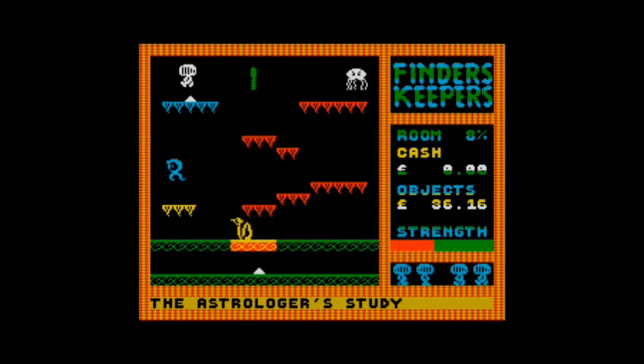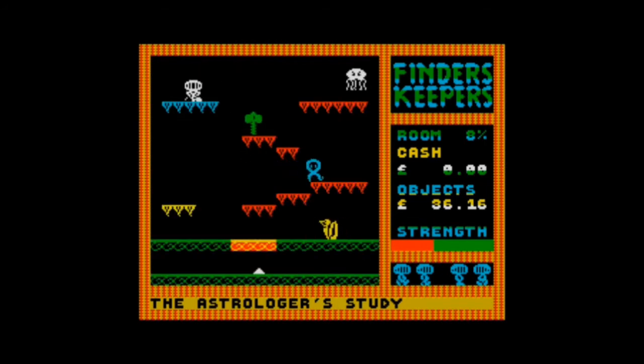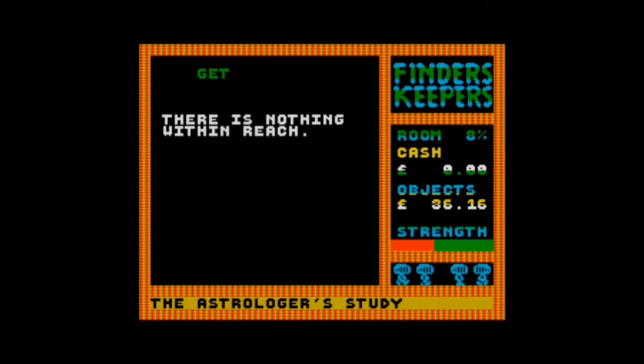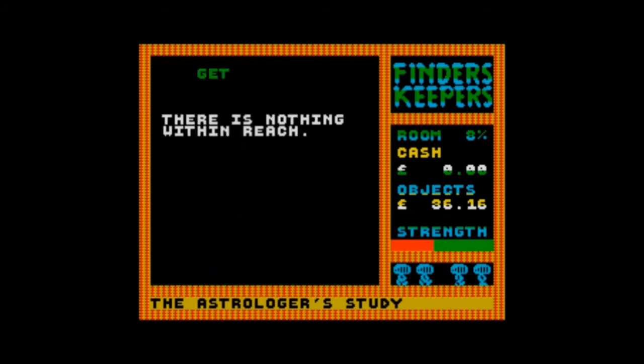Different names on the Commodore 64 version. Let's see what's here — there is an object but you have to be very precise. The fun's gonna turn up — there's nothing within reach right now, but there will be in a minute. Maybe it's a fake item.